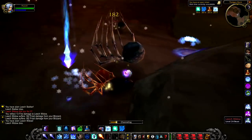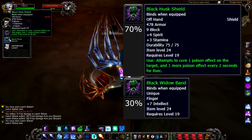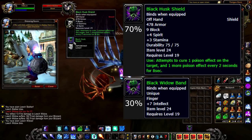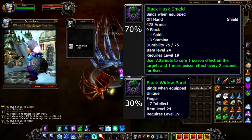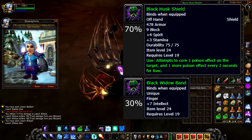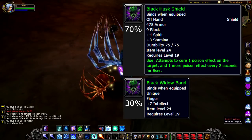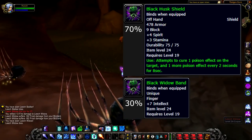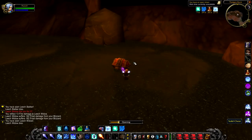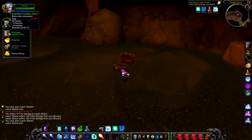However, if you can kill Leech Widow, you have a 70% chance to get the Black Husk Shield and a 30% chance to get the Black Widow Band. The Black Widow Band is what people want — it's considered a best-in-slot item for caster twinks pre-20, and it's just an absolutely amazing finger. It sells for an absolute bucket load on the auction house as well, and this is why Leech Widow is probably dead on your server. Respawn time of about 24 hours. Not to worry though — if she's not there, there's probably a chest nearby, so you didn't make the journey for nothing.